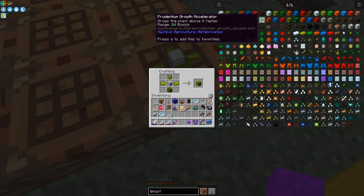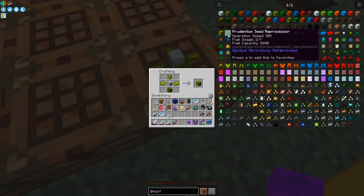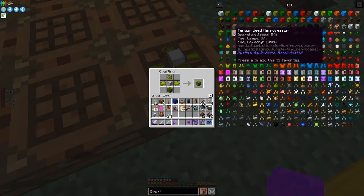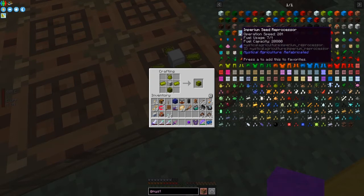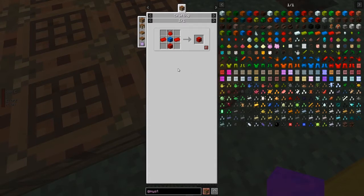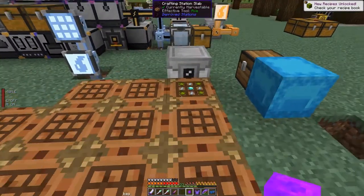The one I've never quite understood is the growth accelerators - I haven't figured that one out yet. The next one is the prudentium seed processor with a speed of 80 and fuel usage of 2 per tick, so you're actually saving fuel. The next one up is 3 fuel at 54 speed - probably about the same - and the supremum seed processor is actually the cheapest of all to use. What's really nice about Mystical Agriculture is you build each item from the previous one in the chain.